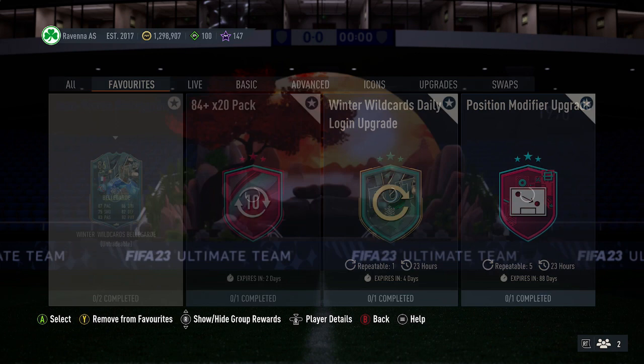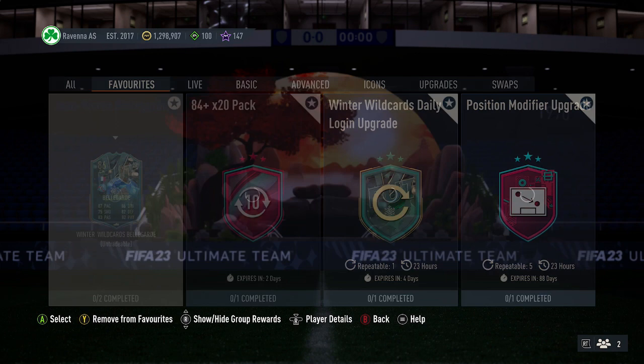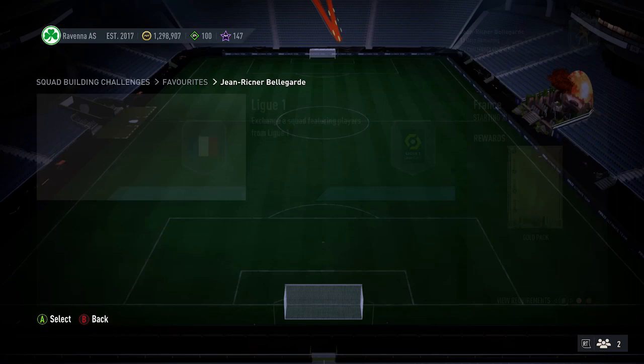At the time of recording, it can only cost around 44,000 coins for this SBC. You do get two packs back as well — a small gold players pack and a gold pack. Not the best packs in the world, but it gets you a few coins back.